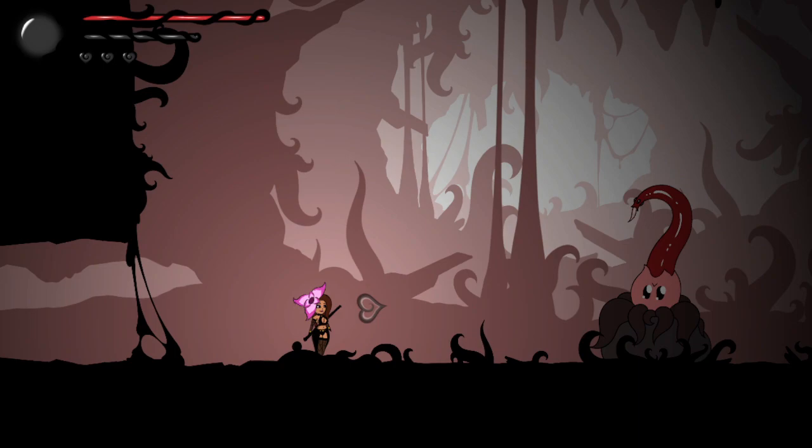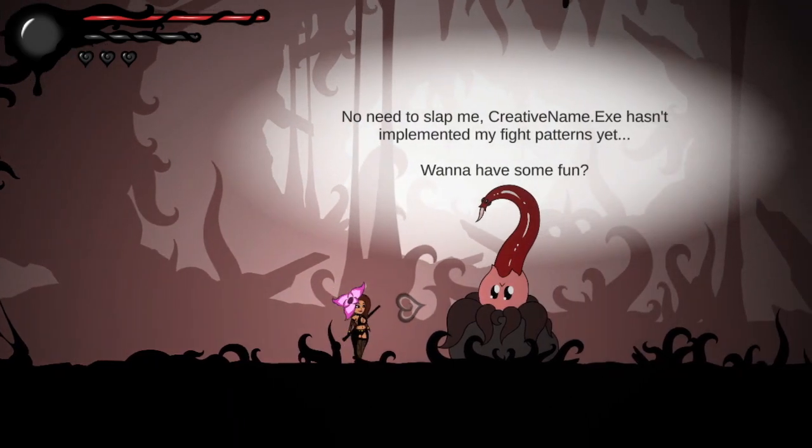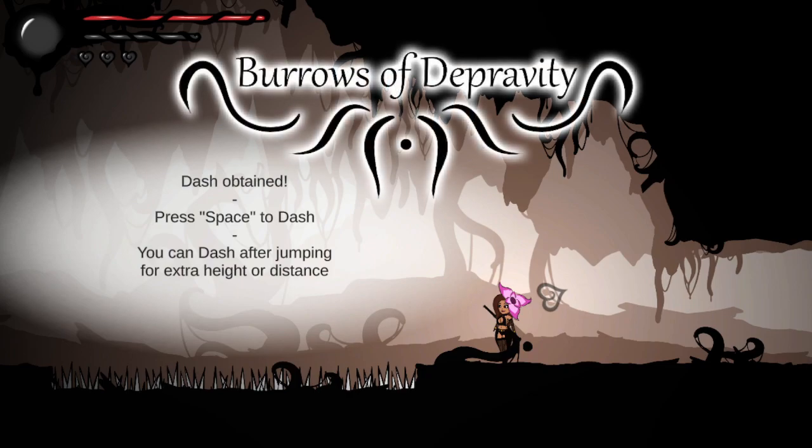I guess we actually have to go down more. Oh so there is a big one in here — we are actually going to take it. A message from Creativename.exe says the fight mechanics haven't been implemented yet, asking if we want some quality time. There is something in here — dash info: press space to dash, and you can dash after jumping for extra height or distance.